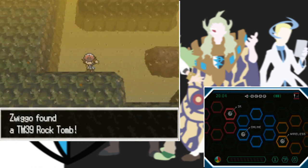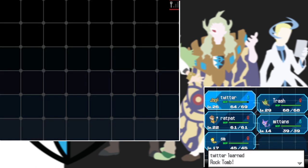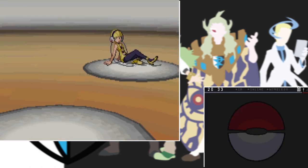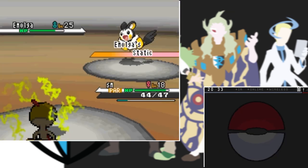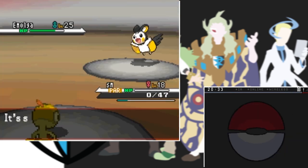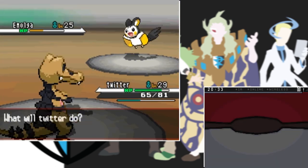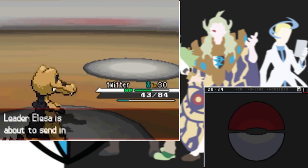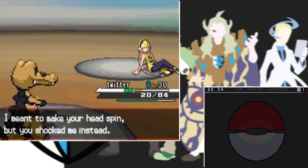I wasn't ready for the gym yet so I grind against more trainers in the desert, grabbing the TM for Rock Tomb which I teach to Sandile along with Dig. After more grinding on trainers, my Sandile evolves into Krokorok. With my buffed team I take on the Electric-type gym led by Elesa, who has the most annoying Pokemon ever - Emolgas with Volt Switch. I lead with SM but get taken out quickly by Aerial Ace, so Twitter finishes the job with three Rock Tombs. The second Emolga also goes down in two Rock Tombs, and last is Zebstrika who hits me with Flame Charge but one Dig wins the battle.